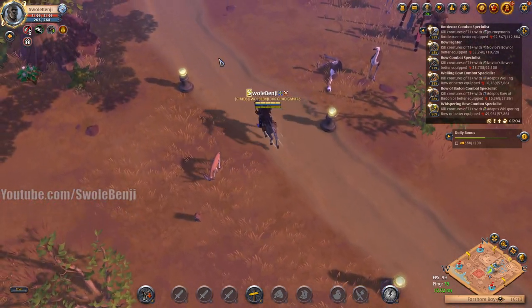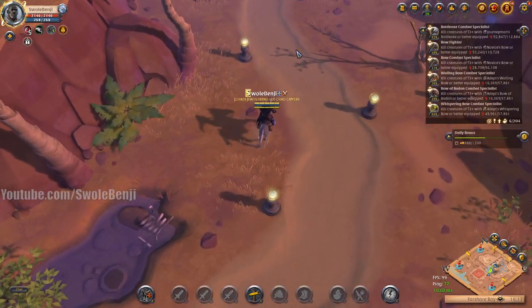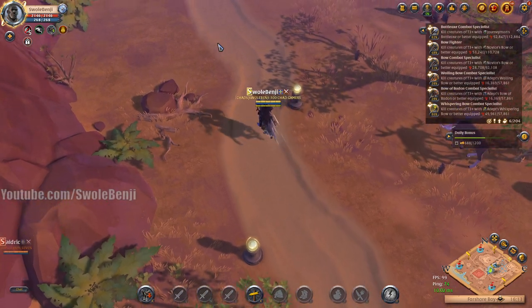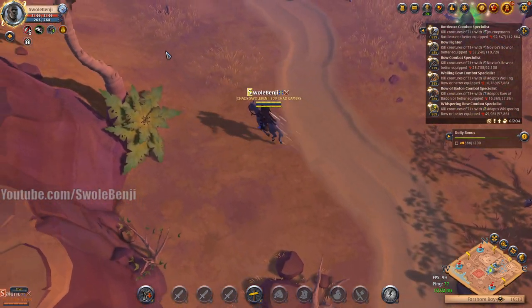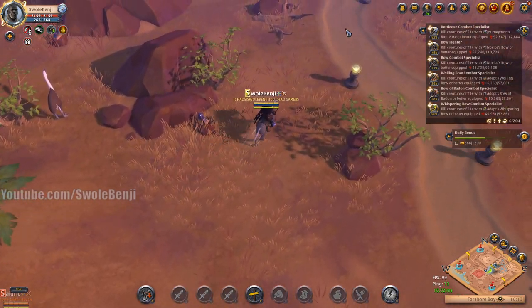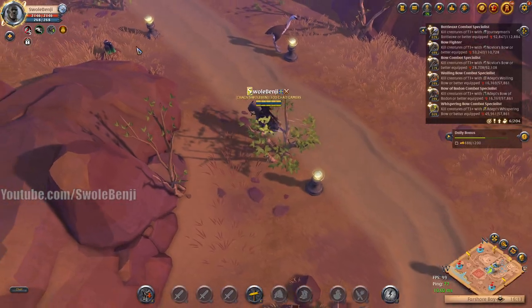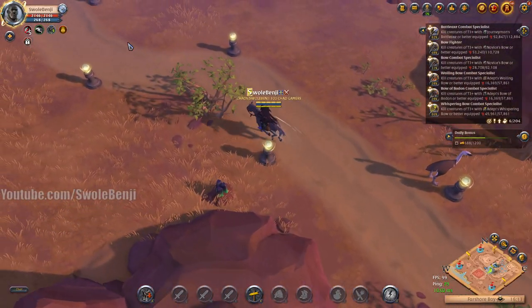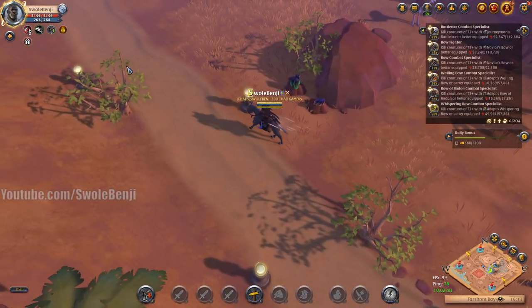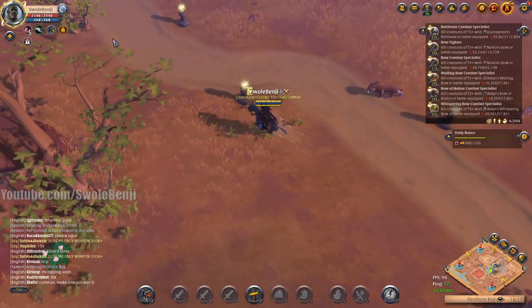It doesn't matter how geared you are - if I was in full 8.3 with the fastest mount possible, I'm still dying. You can't outrun the radio, you can't outrun the Discord call. There's a dismounted guy fighting something but he just mounted up. I need to find people that aren't near those camps. Let's go left and see what kind of adventure that takes us on.